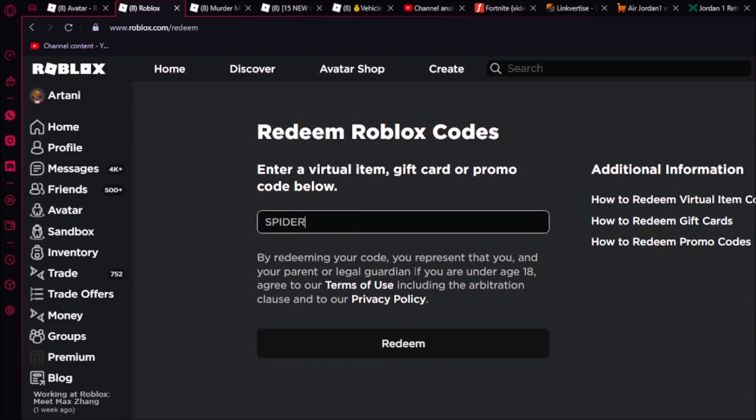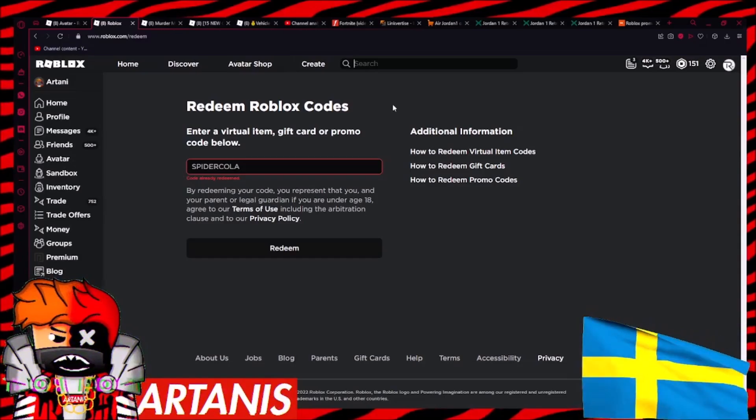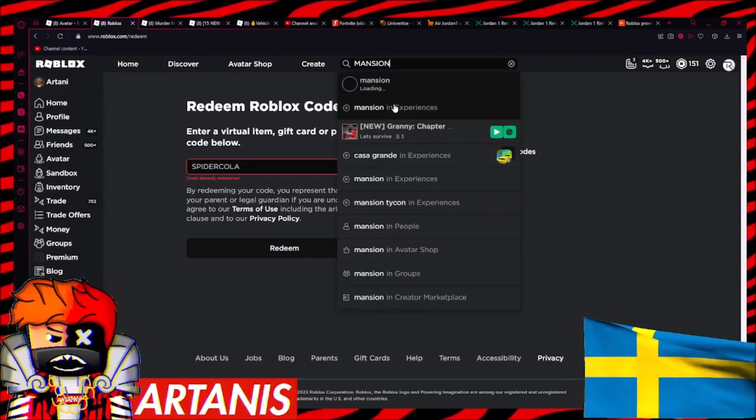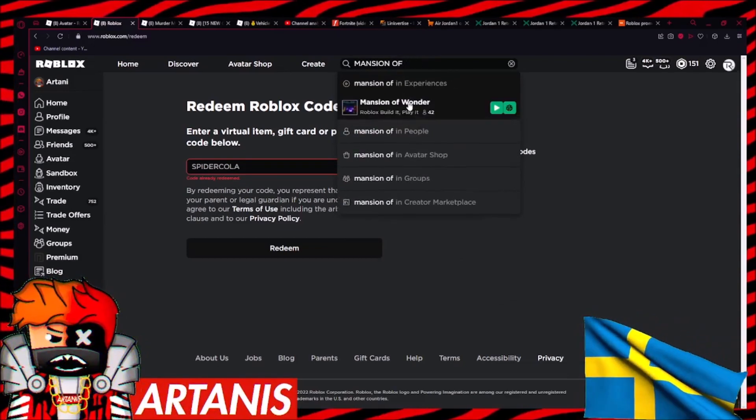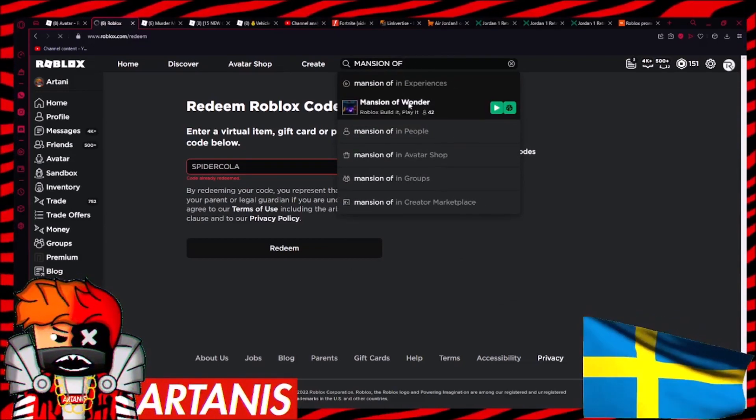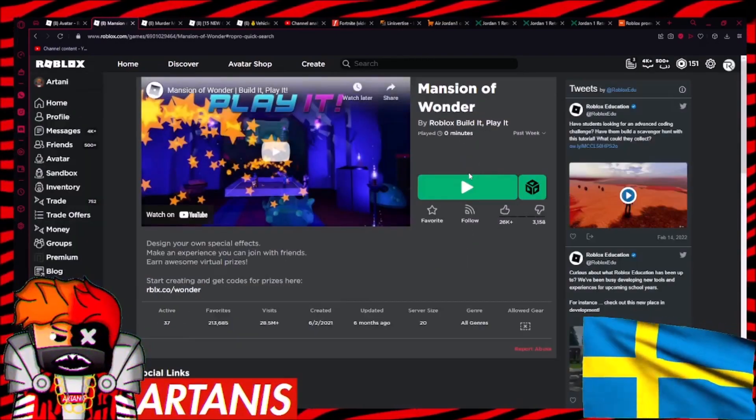The next code is SpiderCola. I already redeemed it. Next up, we're going to look up Mansion of Wonder. I spelled that right over here — Mansion of Wonder. We're going to join this game right here.